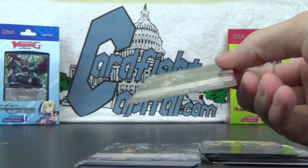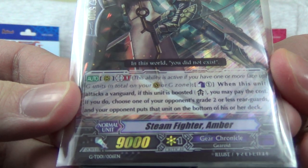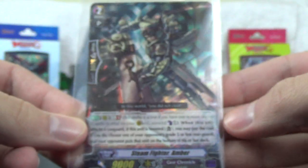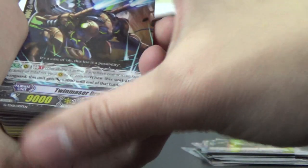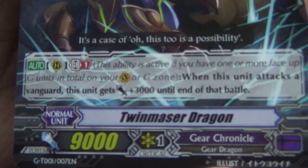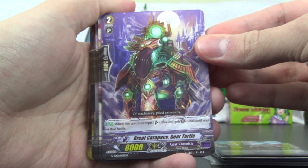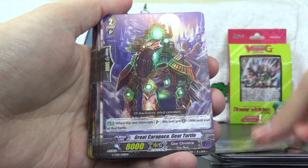As usual, these are packed in order by grade, highest to lowest. This is Steam Fighter Amber, a grade 2, 9,000. You can pause there and read the ability — these are all Gear Chronicle units. You get one foil and one non-foil. We've got Twin Macer Dragon, grade 2 — two copies. Great Carapace Gear Turtle, grade 2, 8,000 — the interceptor that gains 5,000 when intercepting — two copies.